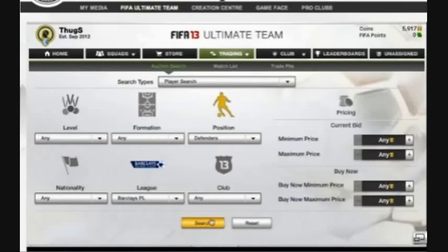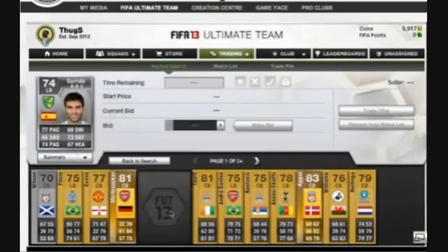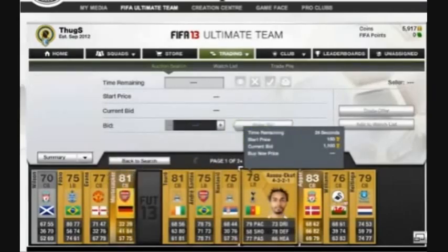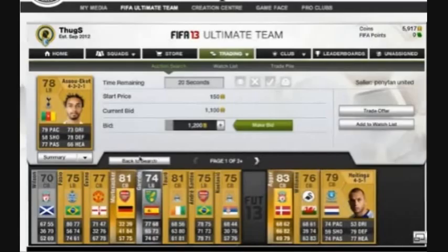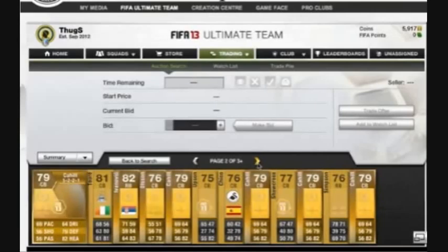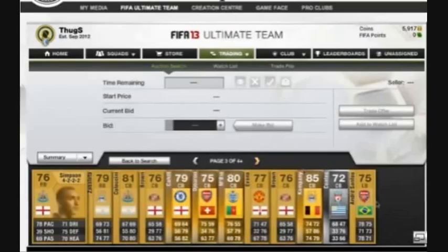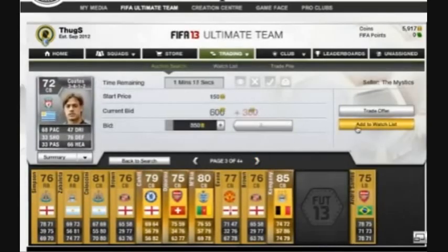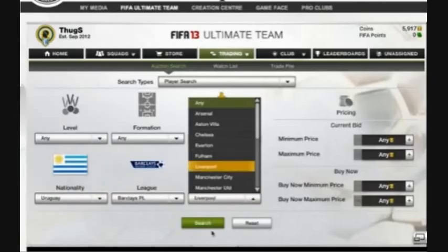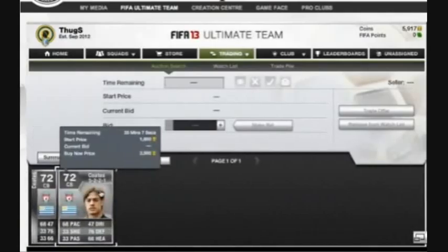Look at all the silver players on open bids with nice pace and try to get to know their price. It works with gold players too, but not quite as well. For example, players like Salicato, Fabio, and others are on open bids right now. The method works best for me with silver players — like Sebastian Cuates here, a Liverpool Uruguay defender. You can see there are two listed, one for 2300 and one for 2500, and I could easily turn a profit on him.